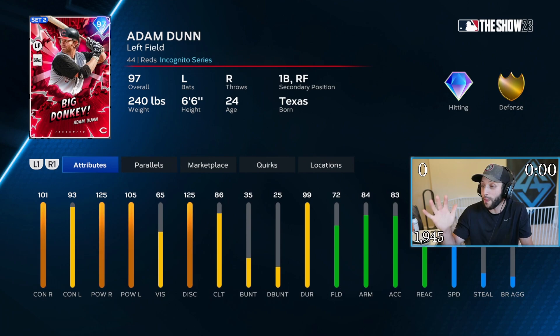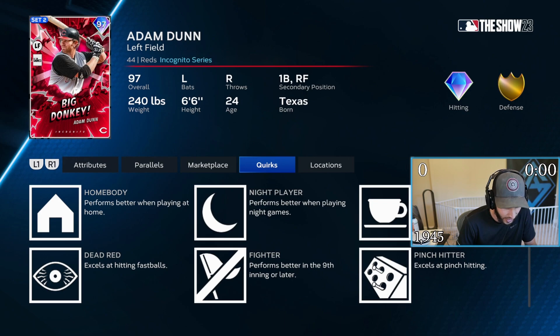Incognito — who's in this pack? We got Clemente. Oh my god, I almost lost my mind — I thought this Adam Dunn had 125 clutch. I was about to be like, yes please, I will use you as a pinch hitter, big donkey.